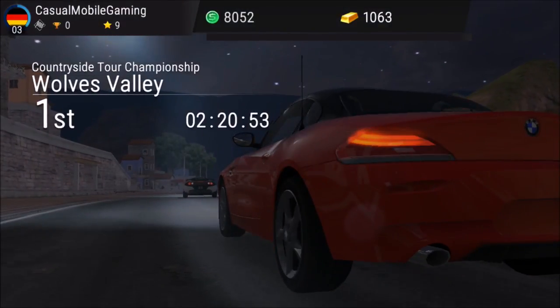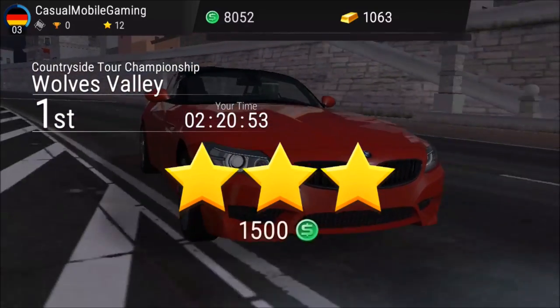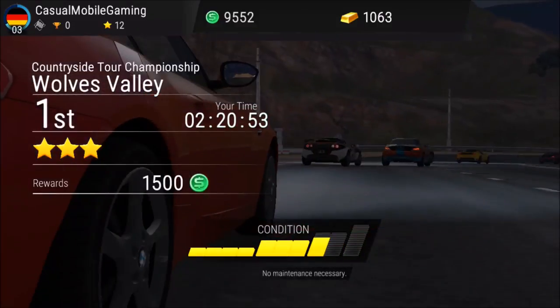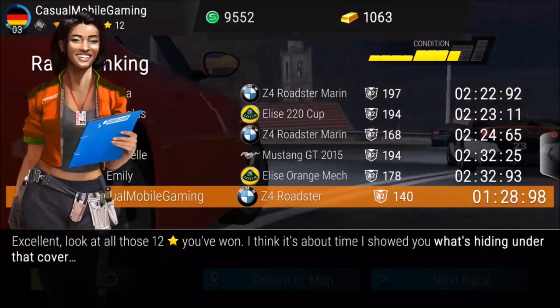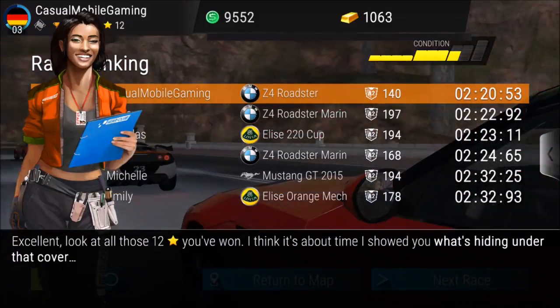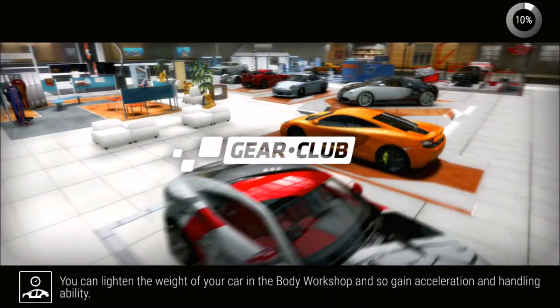Countryside Tour Championship. Three stars and 1500 for me — thank you for that. No maintenance necessary. Look at those — I think it's about time I showed you what's hiding under that cover. You can lighten the weight of your car in the body workshop and gain speed. I think I should use my workshops finally.